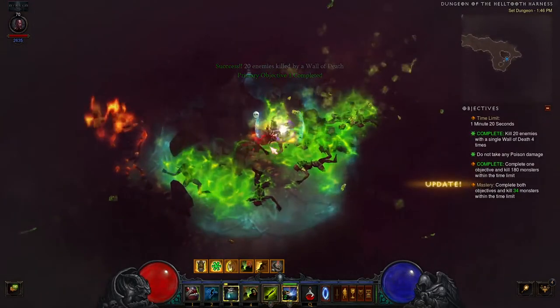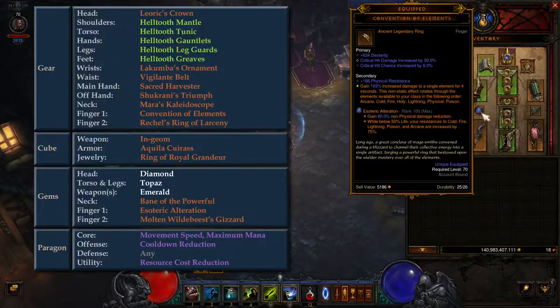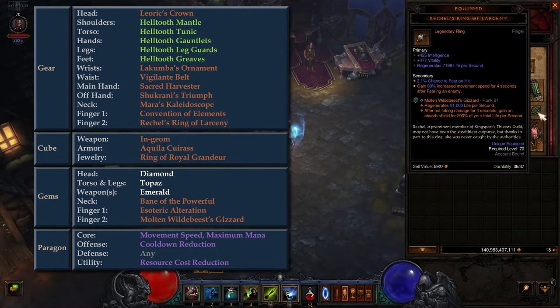It is not recommended to attempt the dungeon without Mara's Kaleidoscope. In one of the finger slots, we have Convention of Elements, which provides an occasional damage boost. And in the other finger slot, we have Retchel's Ring of Larceny, which will provide a movement speed increase after fearing monsters with the Horrify skill.